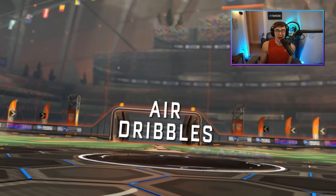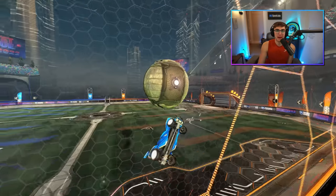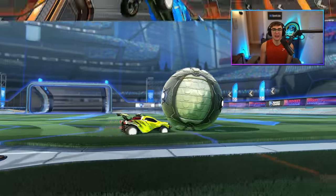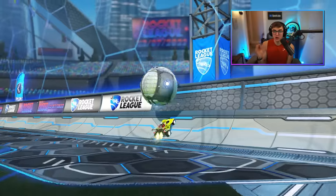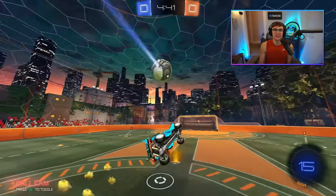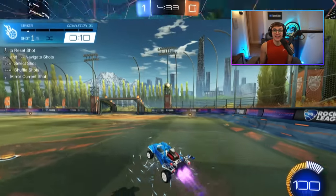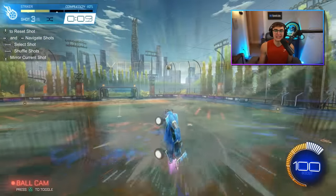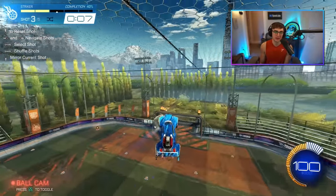I see the same thing on air dribbles where people will be so caught up air rolling that they make just poor touches on the ball and end up dropping the air dribble. When in reality, your air roll corrections for most players should just be quick adjustments. On your air roll shots, just practice flicking your joystick. And in the air, only air roll until you're in line with the ball — once you're there, continue going straight. You're going to be way more consistent that way.